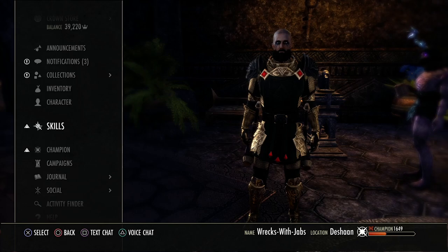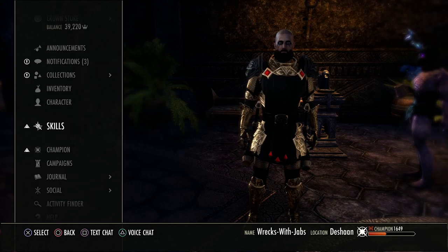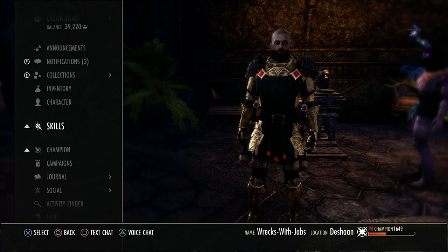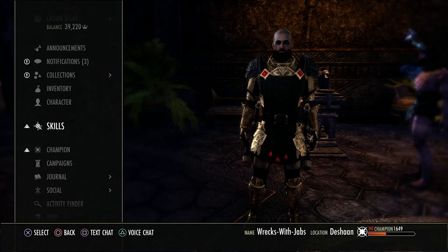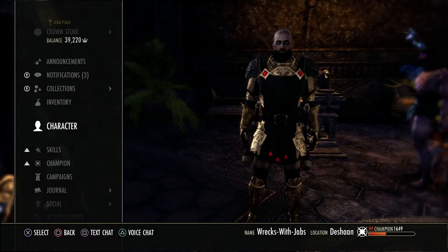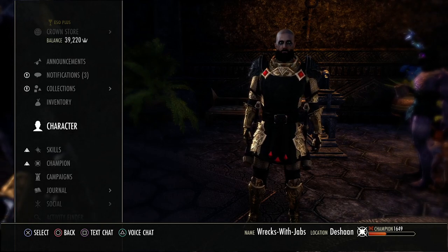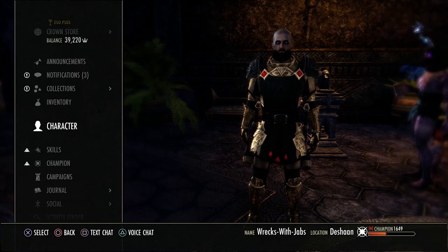If I could describe stamina templar in one word I would say obnoxious — this build has so much damage, amazing sustain, and amazing tankiness. It's my favorite stamina templar build in a very long time; I used to main stamina templar and I think I'm one again. In this video I'll cover my race, food, Mundus stone, potions, gear, enchants, traits, and skills.